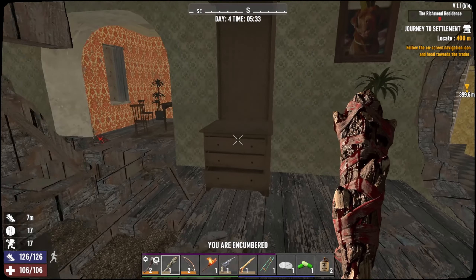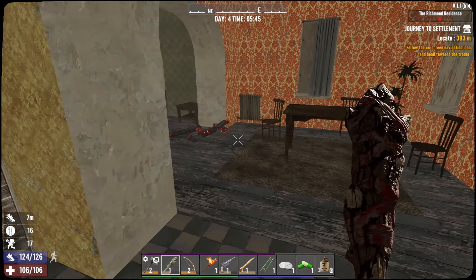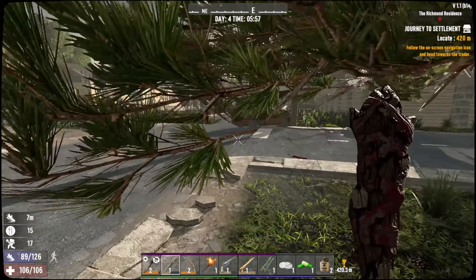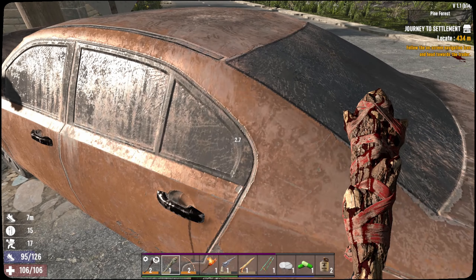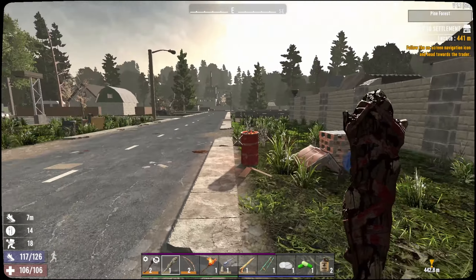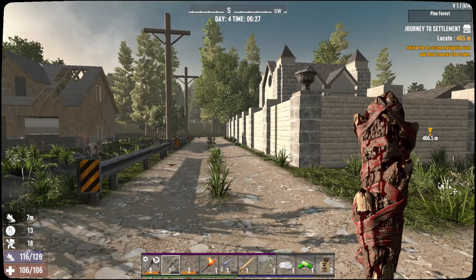We are now approaching the next day, and I really have nothing. I think I might just need to bunker down. I already cleared this area — I think I got everything but the garage. So let's go drop this off back at our little temporary base, and then I might just have to start setting up defenses. I think the mausoleum is going to be the place, because it already has these giant walls. All I really need to do is set up a bunch of wooden spikes to line the outside with.